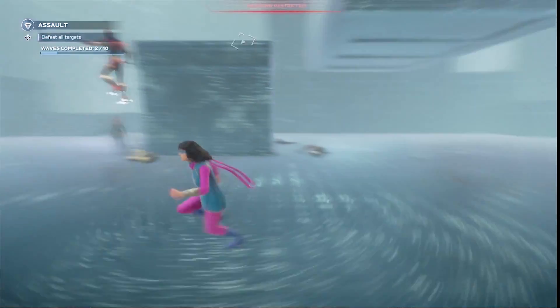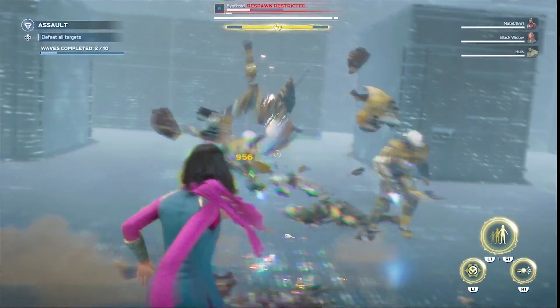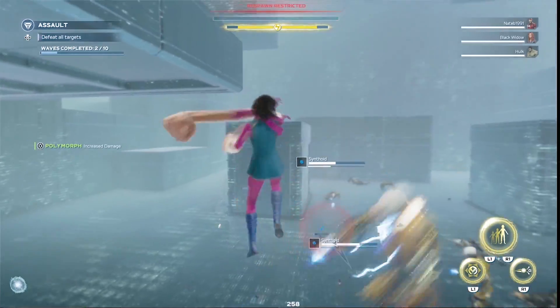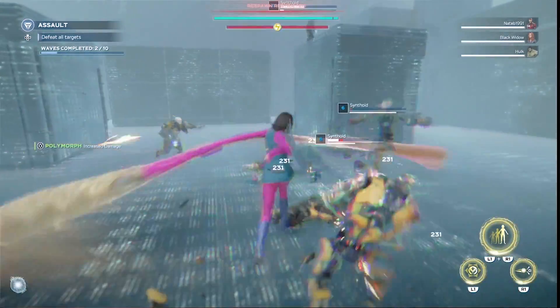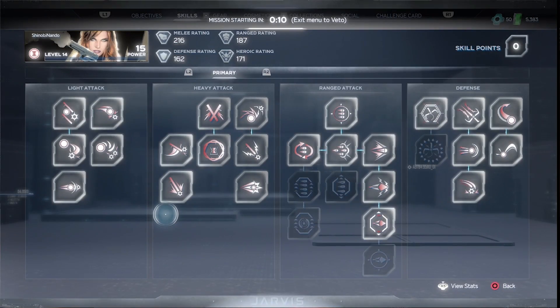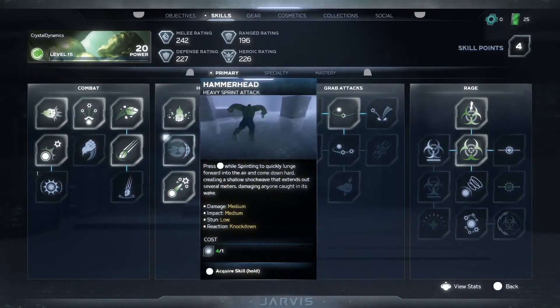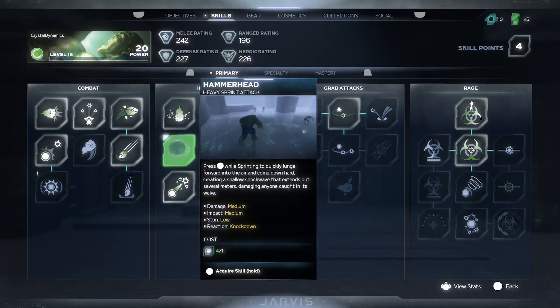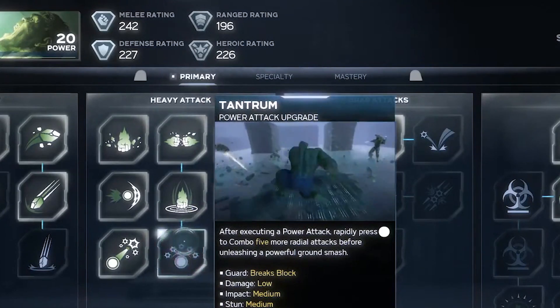Miss Marvel is a weird character — very much a Black Widow meets Hulk hybrid. Her survivability relies on her ability to dodge and polymorph; she auto-dodges based on her intrinsic bar, and her polymorph ability is tied to her heavy attacks. This also gives us a hint at the upgrade system. In the beta we only have one upgrade page per character, but it looks like the full game will have pages tied to ranged, heavy, movement, intrinsic abilities, and possibly heroic attacks.